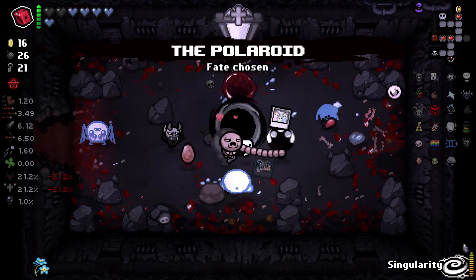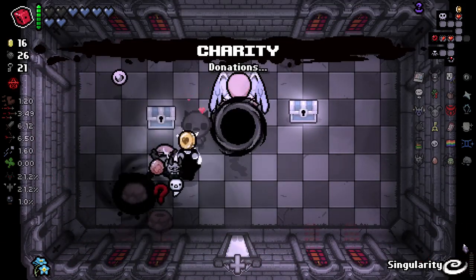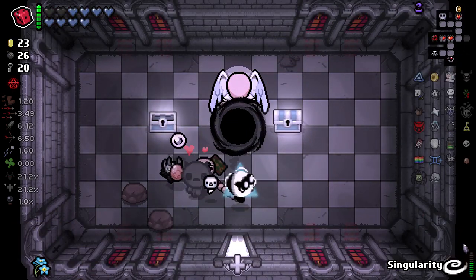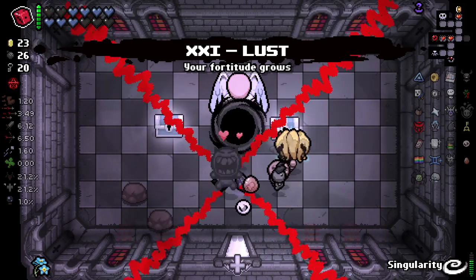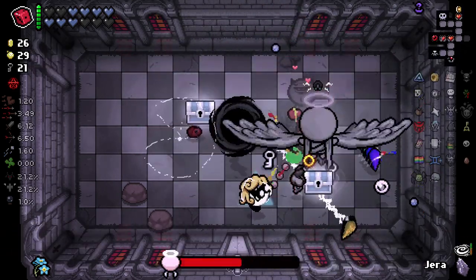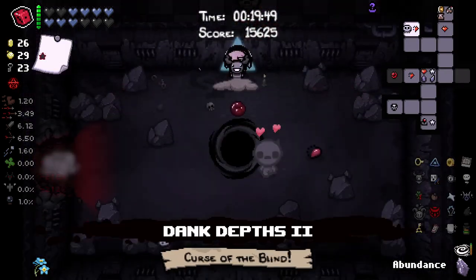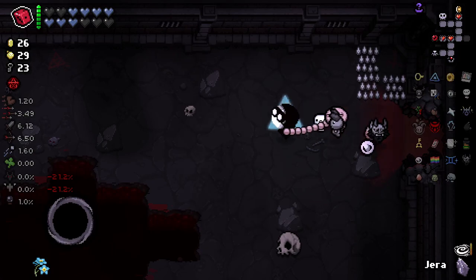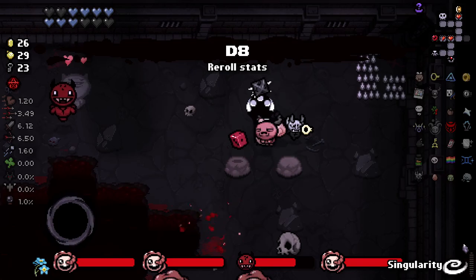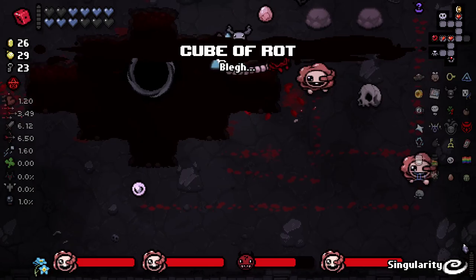We can take Polaroid here. We go for the Angel deal real quick — I'm going to pop this twice. Charity and Glyph of Balance — we've got a few seconds left here. That was a bit of a mistake on my part; I didn't think about the Angel being blown up. Got to go. D8 — at least I can reroll it. Cube of Rot. Whatever.